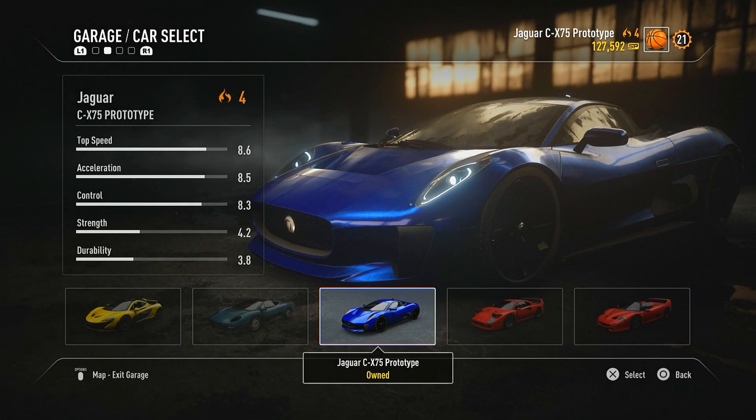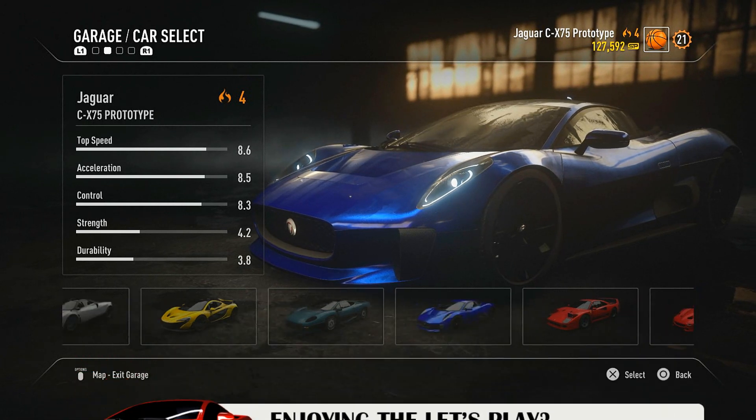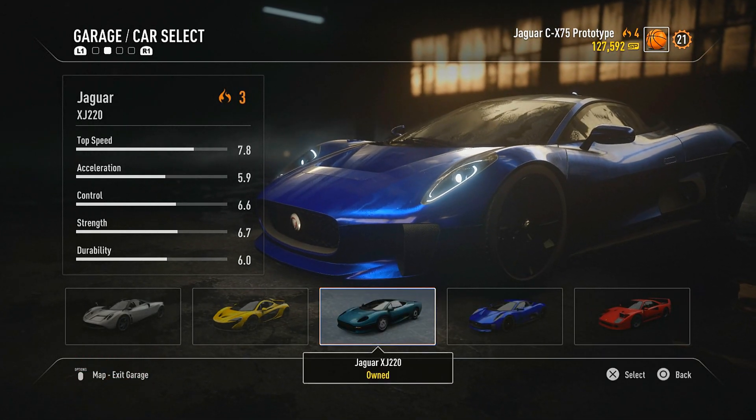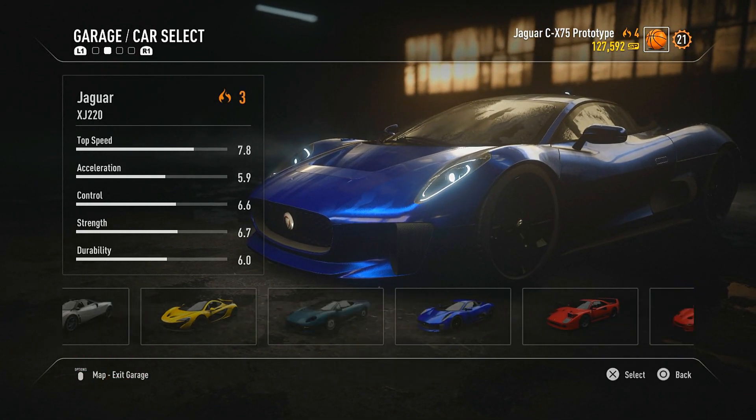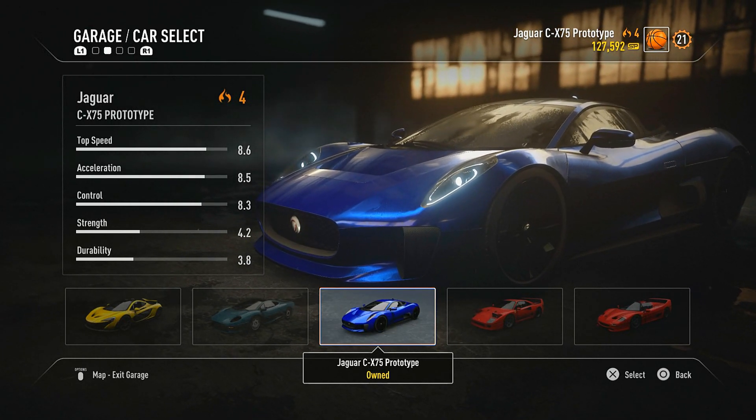Welcome back everybody to another episode of Need for Speed Rivals. You guys thoroughly enjoyed the last episode with the Jaguar XJ 220, so today we're continuing on with the Jaguar CX-75 prototype.